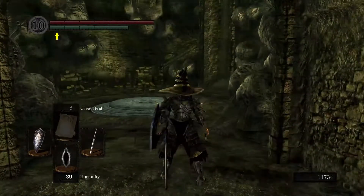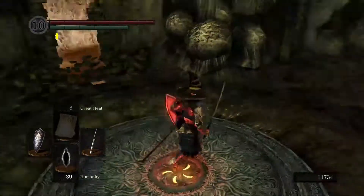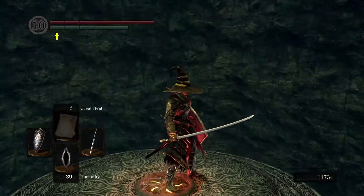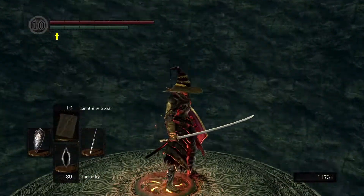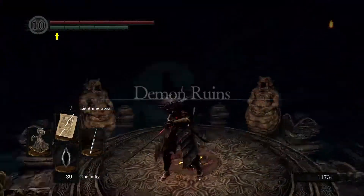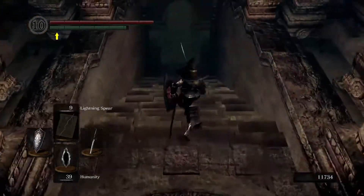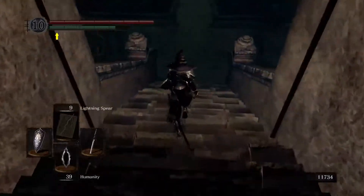Hey, what's going on guys? It's me, Max. I'm back today with another Dark Souls Remastered tutorial-esque video. Today we're going to be showing you the best farming locations for any covenant offering items — the covenants that you need to offer things to in order to get more stuff out of them, which is most of them, but not all of them, unfortunately.